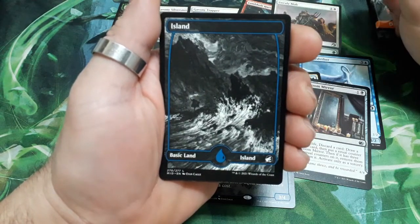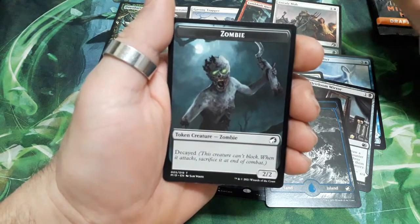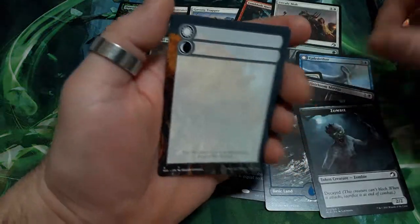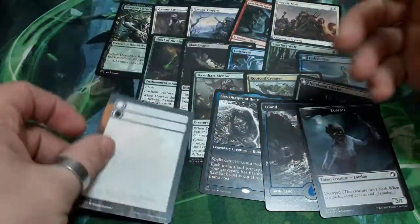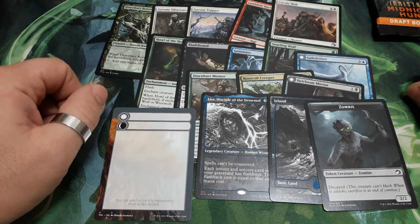And we have an Island land. Finally we also have a Zombie token creature — a 2/2 — and a proxy card. So this is what I have to share with you. I hope you liked it and enjoyed it. Until next time!